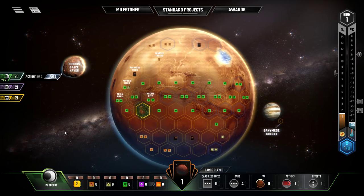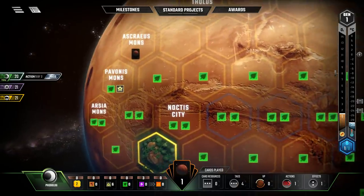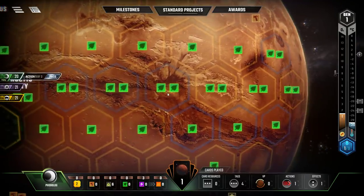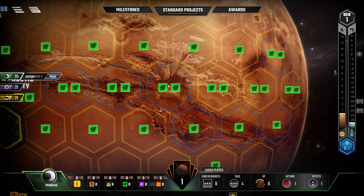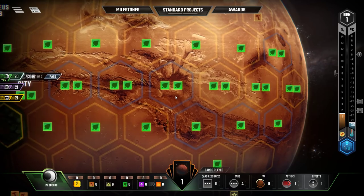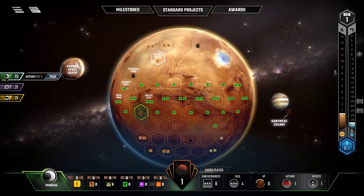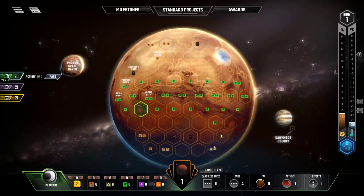Let's look at the map more closely. Some tiles have a blue border — those can only have oceans placed there, and nothing else can be placed in a hex with a blue border. These tiles on the deep ravine areas can only be used for ocean tiles. There are several such spots around the map — a couple there, one over there, one more, and one at the bottom. These are the only places you can place oceans, and you can't place anything else there.